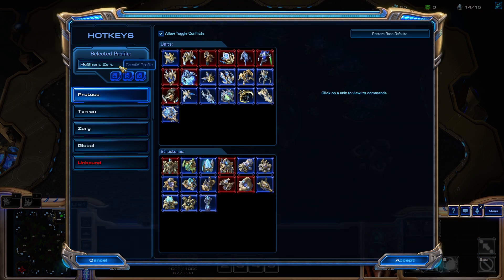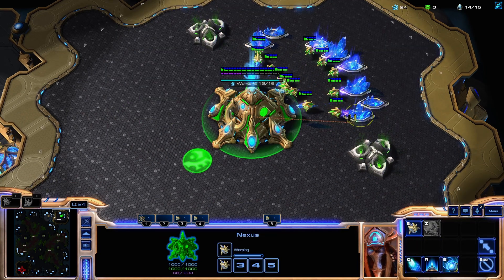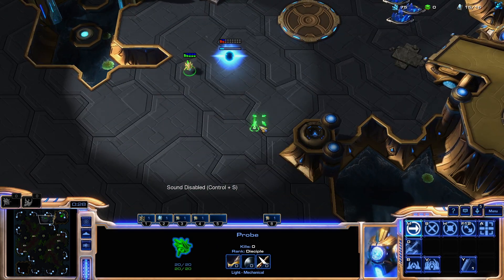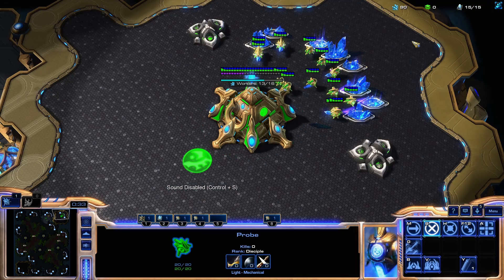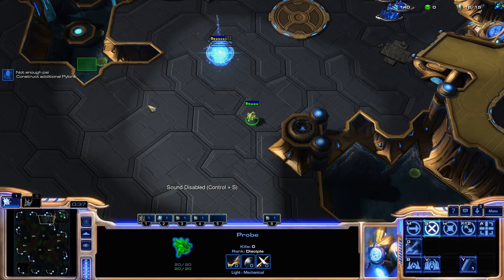Let's start with a normal opening. Generally Protoss just goes for 14 pylon, 16 gate, 17 gas. I'm going to get a 16 gas.